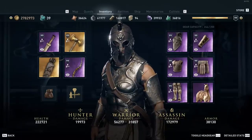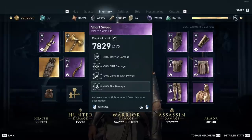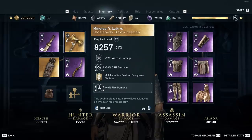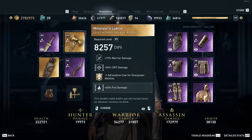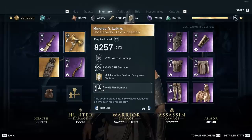For my primary epic sword weapon I'm using warrior damage, crit damage, damage with swords, and then engraved with 40% fire damage on top of that. For my secondary weapon, we're using the Minotaur's Labrys — the reward from killing the Minotaur — which gives warrior damage, crit damage, and a minus one adrenaline cost for overpowered abilities, plus a 40% fire damage engraving. I use this weapon because I want reduced adrenaline costs for the overpowered attack trick, so I'm willing to sacrifice a little damage to keep using that ability as often as possible.